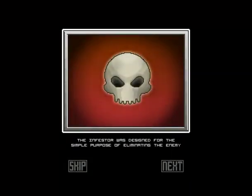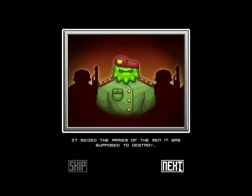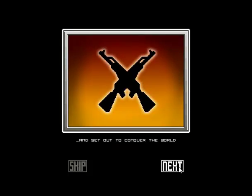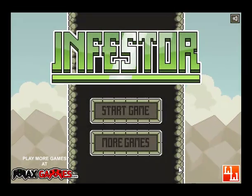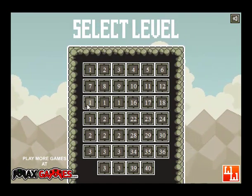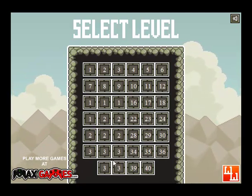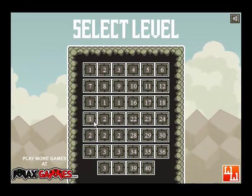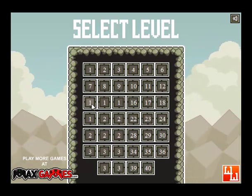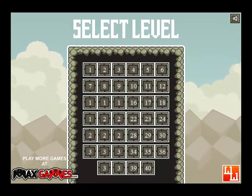The Infestor was designed for the simple purpose of eliminating the enemy, but along the way created a mind of its own. It seized the armies of men it was supposed to destroy and set out to conquer the world. The end? Question mark? In cursive? Well, that was Infestor. Also the level select screen is very glitchy — all of the numbers in this one quadrant are messed up, only showing the first digit of each number. But anyway, this has been Infestor — it's a pretty awesome game.